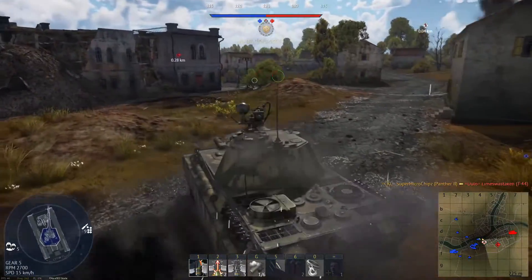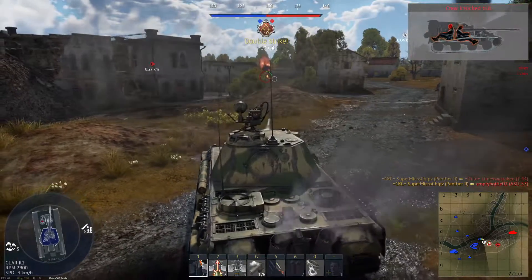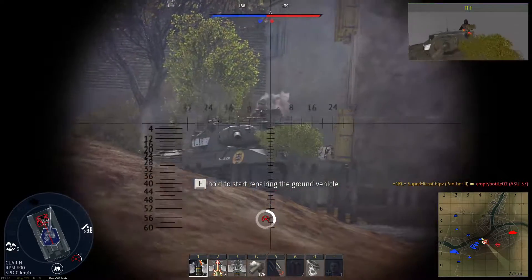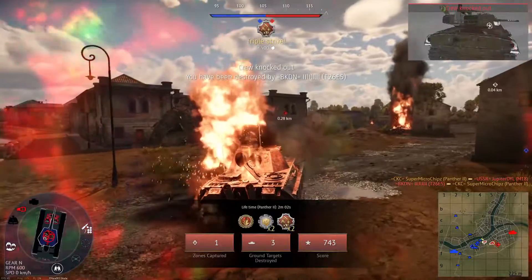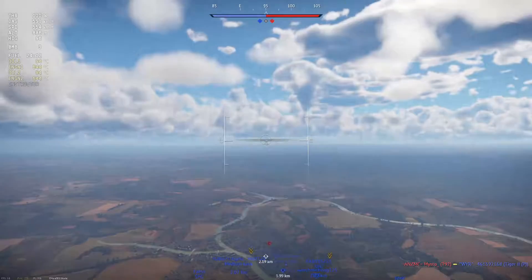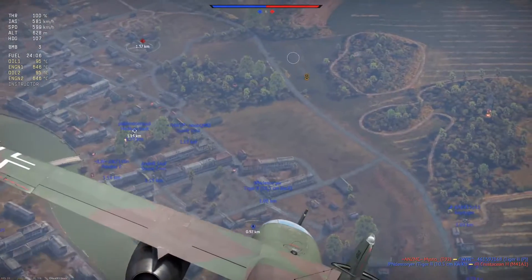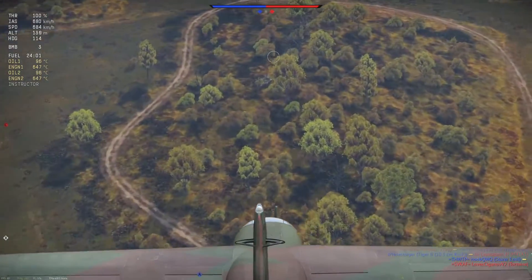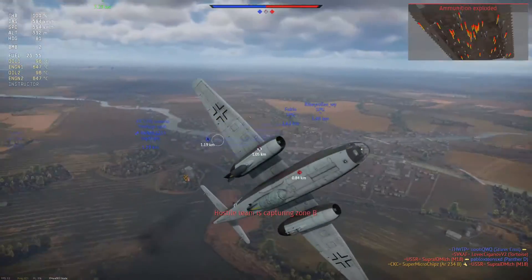Someone's shooting at us. Left side — there you go. ASU. See, I told you if we handle it like this. Someone's shooting at the front. T-26 got us. Well, that was fast. It's not that bad — we got 3 kills. Let's help our team here. There's someone around here — there you go. M18, M18. Of course, there's so many M18 in here.